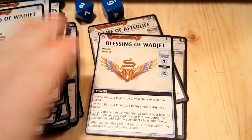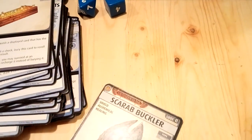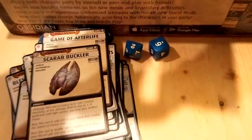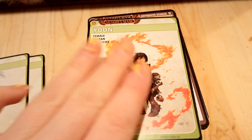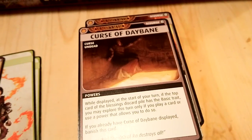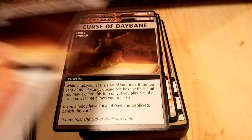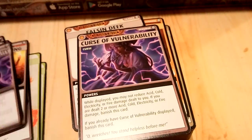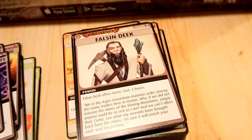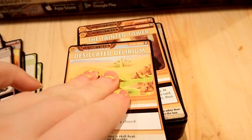Blessing of a Wadjet — would that be the second one? Scare Buckler. Alright, so that's it for that stack. On to the next stack. I assume those were the player characters. What are these? Curse of Daybane — are they events? Let's just assume they're events as we're going through it. By the time you're seeing this, I've probably read the rules and figured it out. At the moment, I'm not sure.